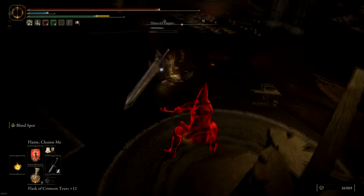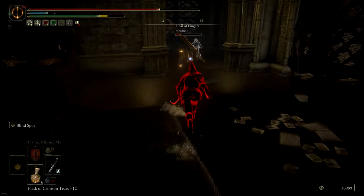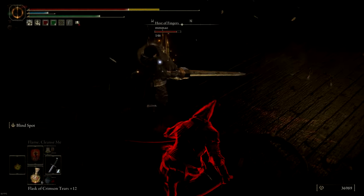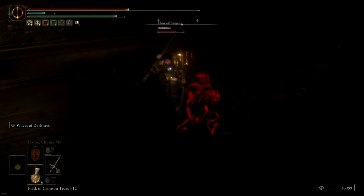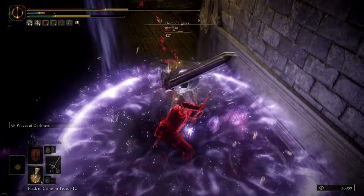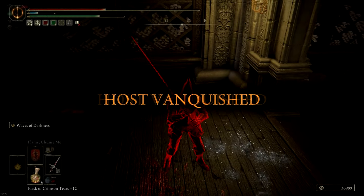Here I poise through his jumping attack — you can see why poise is so important. I switch to a lighter weapon to go after him, but he manages to get the heal off. After seeing that the backhand blades are not doing that much damage, I go with a double light attack into Waves of Darkness to get the hit. The good thing is that Waves of Darkness gives a lot of poise at the beginning of the ash of war, so use that to your advantage.